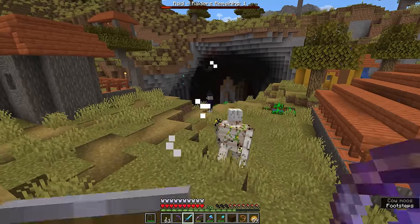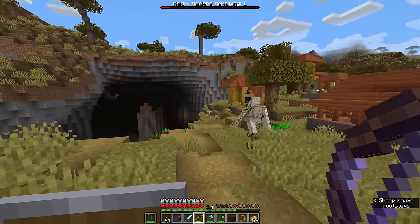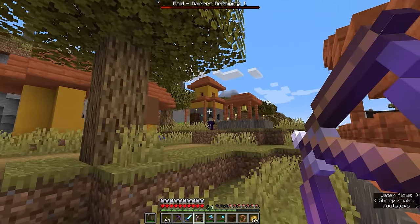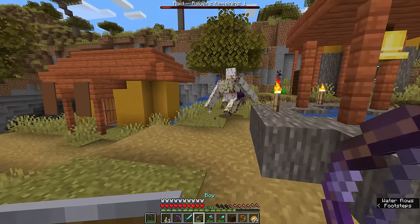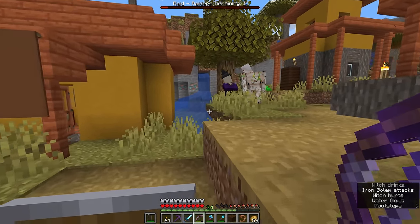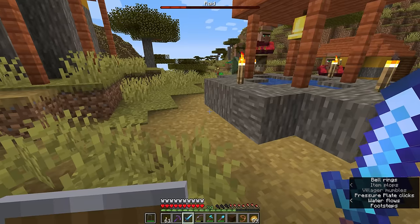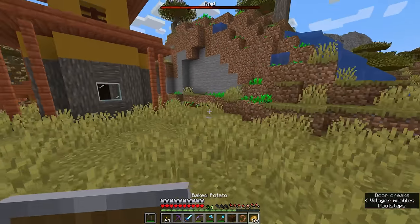A witch has arrived with the rest of the raid. Witches will effectively act as support units to the pillagers, throwing potions that heal them or help them regenerate their health. But in this case the witch isn't going to be able to do a great deal against this iron golem. The witch was taken down and dropped a bunch of stuff — that's kind of nice. Now we can continue with wave four of the raid.